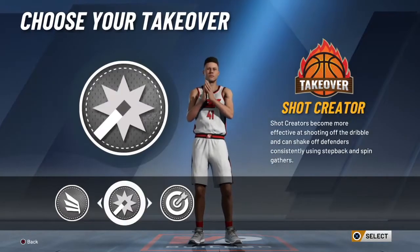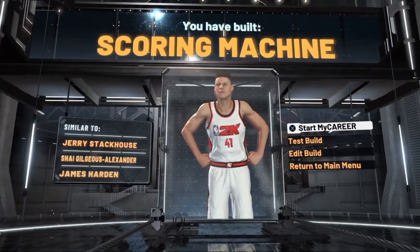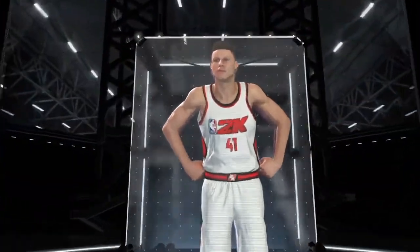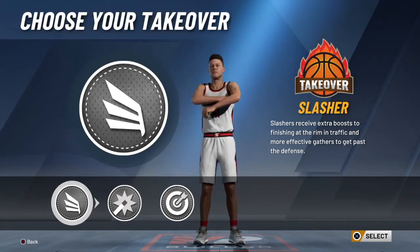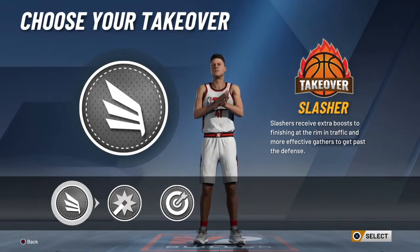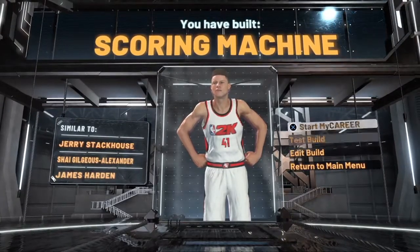And then you choose whichever takeover you want. I always choose slasher takeover because then I can get contact dunks without having to get to 96. And that's how I made it. That's how it turned out.